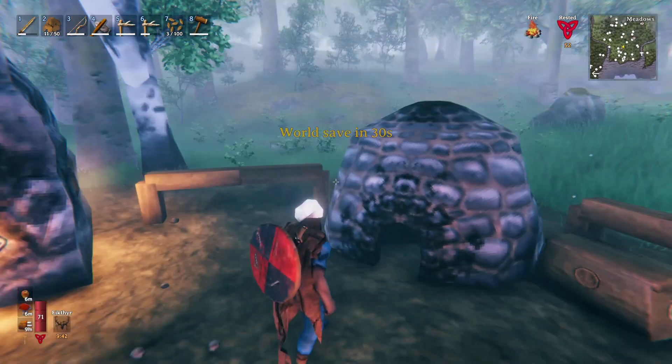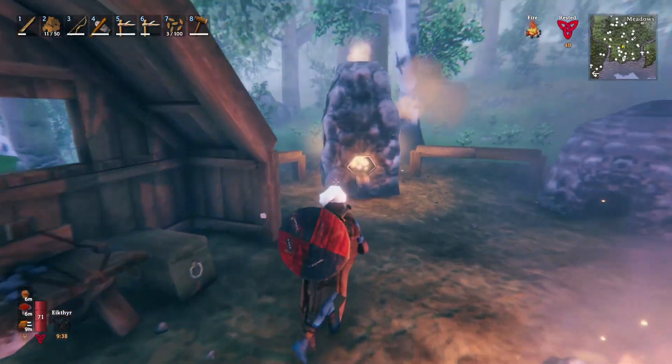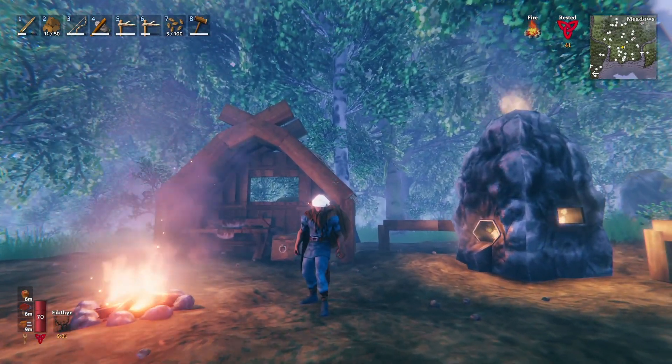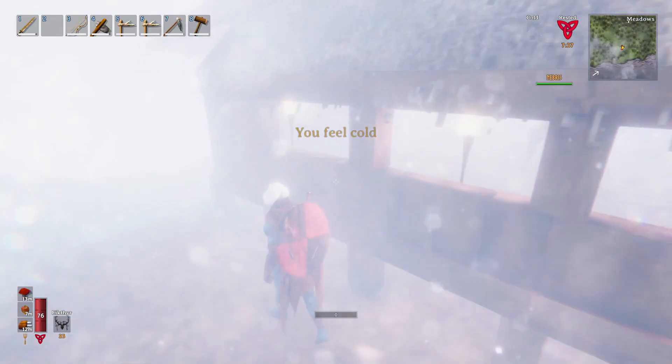Not everybody is as far along as we are here with the smelter and stuff like that. Floo's maker and Nebrus needed a little extra hand clearing out a crypt, so I went to help them out a little bit — because I'm the muscle. You can tell because I'm wearing a chef's hat. I'm clearly the muscle.